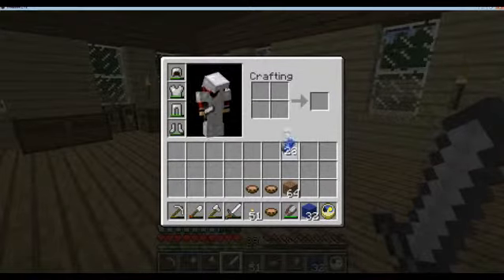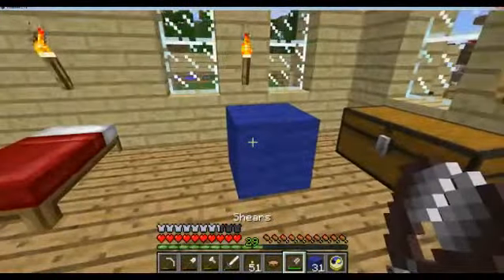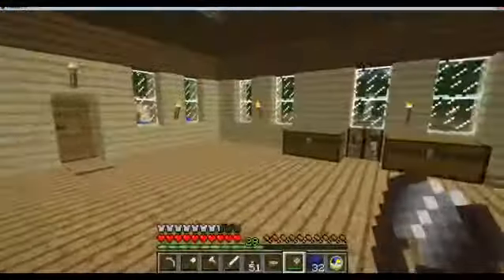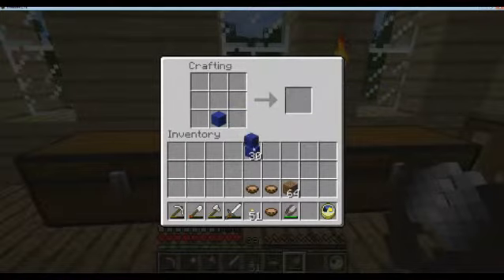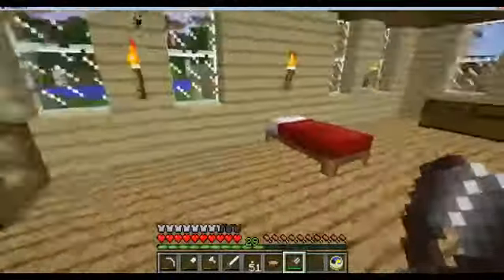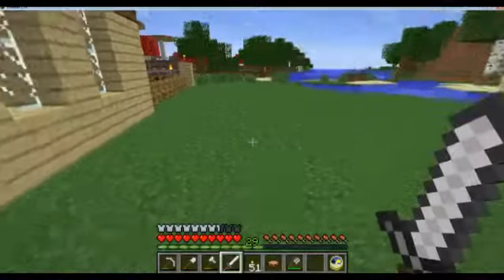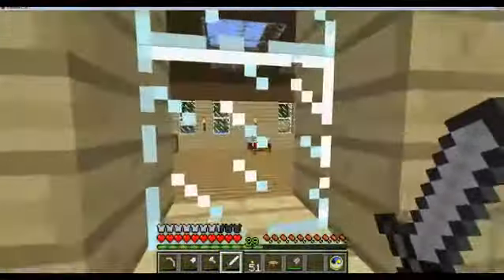Ta-da! There we go. And now I have this lovely, pretty blue wool. It's great for carpets — you can actually make carpets too. I'm not actually going to make them, but I'll show you how it's done. I think it's yeah, and then you get three of them. And if I have any left over when I'm done, I will use them and show you what the carpets are like and what they do. They're mostly an aesthetic thing, but they do actually take up a block space so you can't put — like, I wouldn't be able to put the bed on top of my carpet.